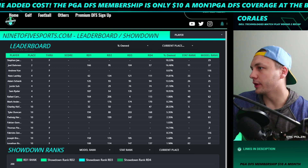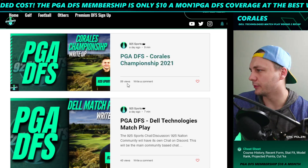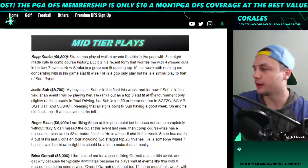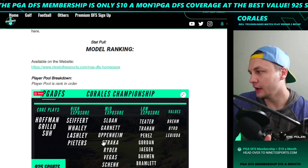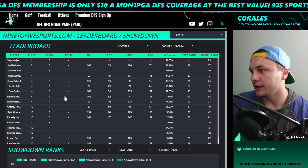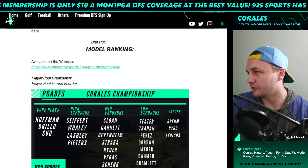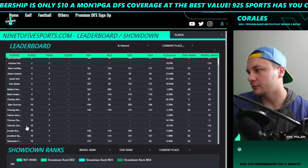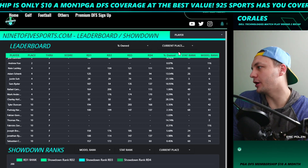Stefan Nager — low exposure play. Joel Dahmen — lower exposure play. Nate Lashley — high exposure play, or was he a core play? We'll pull that up. It's going pretty well — we have a bunch of GPPs in contention. Nate Lashley was a high exposure play and is in good shape. Charlie Hoffman — core play, in good shape. Justin Suh — core play, in great shape. Sam Ryder — mid exposure play, in good shape. Thomas Peters — high exposure play, good shape. Joseph Bramlett — low exposure play, in good shape.